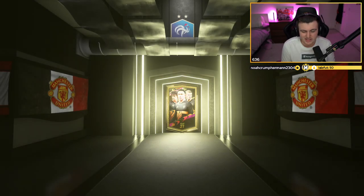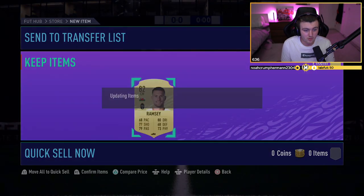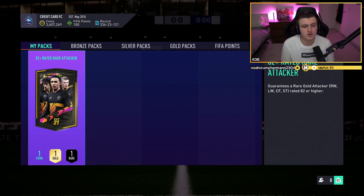We'll open up the midfielder one now — let's try and get another walkout. No walkout and no board — it's an 82, unfortunately. So we'll skip that. Less than ideal, but if you get even one walkout, I think that's pretty good value. Good fodder as well, given the fact that we've got new icons. All fodder is good fodder at the end of the day.